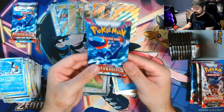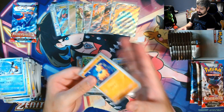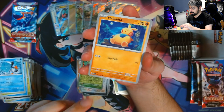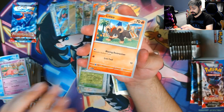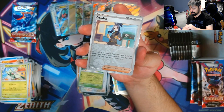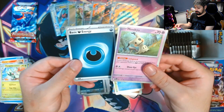Last pack for this video — let's see what we get from this one. Here's the code card. We got Makuhita, Magikarp, Slowpoke, Litleo, Spyrox, Florigato, Dendrive Reverse, Sneasel Reverse, and a Mimikyu for the rare, along with a dark energy.